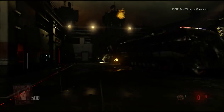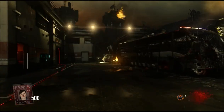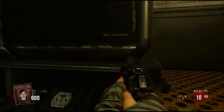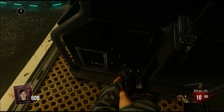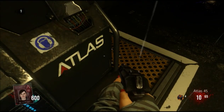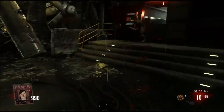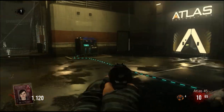Hey guys, GriefLegend here for the Easter Egg tutorial. We go step by step on how to get each thing, like the cards — you gotta collect all four cards and activate a couple other things. When you finish the Easter Egg you get to upgrade your weapons to Mark 20, the max, but it unlocks another upgrade that lets you go to Mark 25, making it really good for killing zombies.